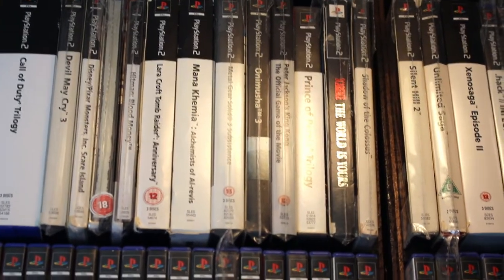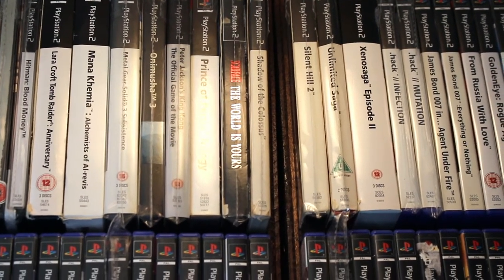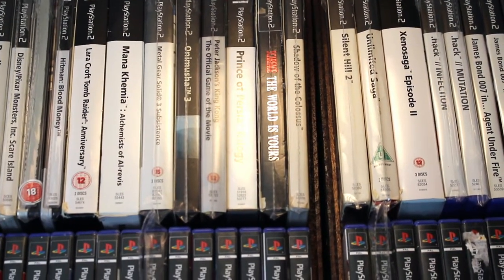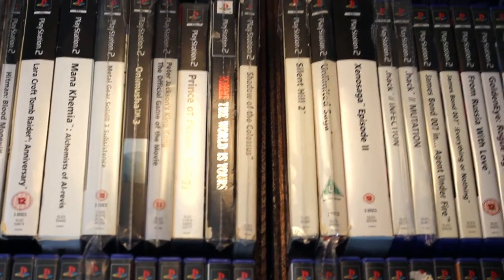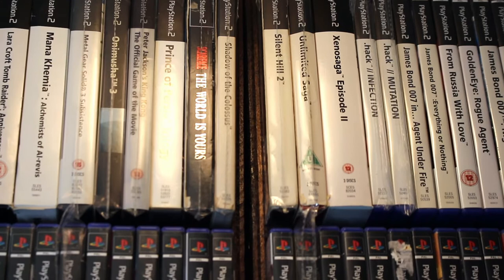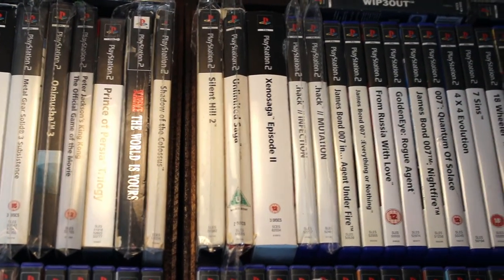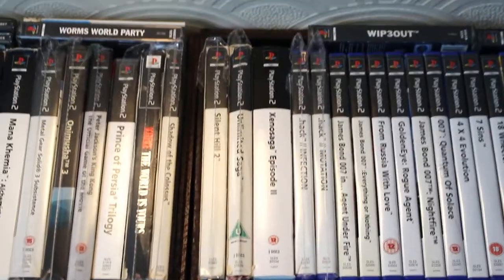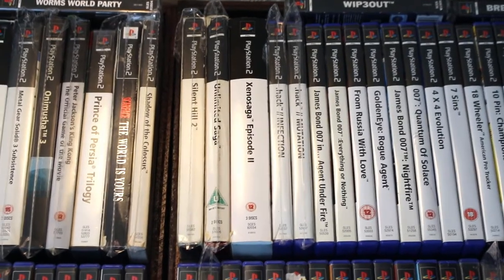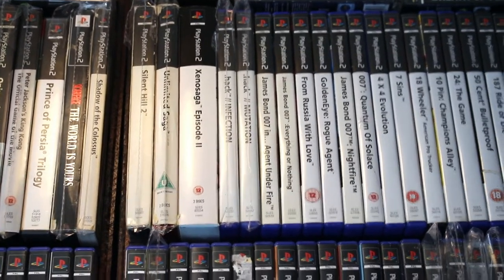Special steel case of Hitman Blood Money, the Tomb Raider Anniversary special version, Mana Khemia: Alchemist of Al-Revis with the special edition CD but sadly not the poster. Then we've got the Metal Gear Solid 3 large box, Prince of Persia large box, Onimusha, King Kong, Scarface, Shadow of the Colossus — which everyone has to have. I'd love to get the standard plastic case version but haven't yet. Silent Hill 2, Unlimited Saga, and Xenosaga Episode 2.